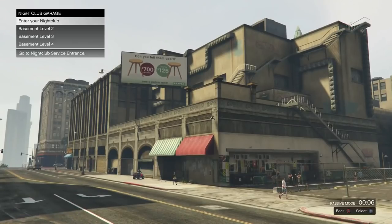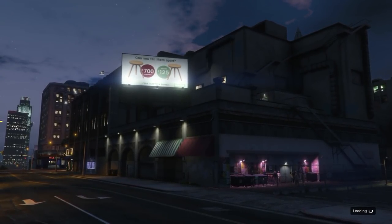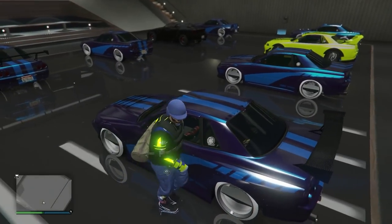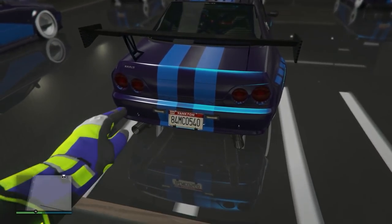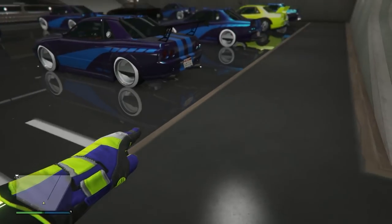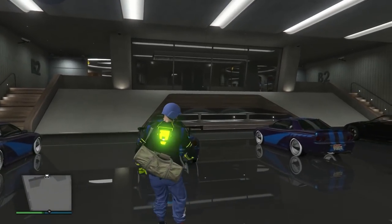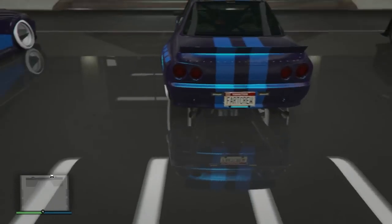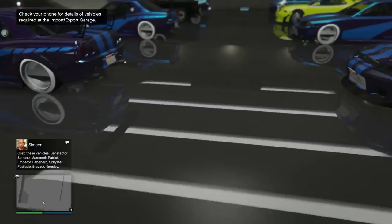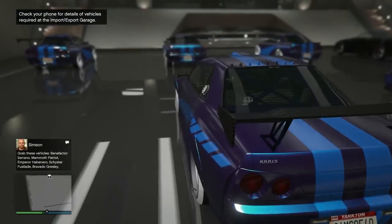This is me outside of my nightclub. The first thing we're gonna do is clean dirty dupes. To do this you need a nightclub and obviously a car with dirty dupe plates. Now, dirty dupes — say you have a car with the generic plate 84 MCO, and another car with the same plate. If both cars had the same generic plate, those would both be dirty dupes. You cannot have two cars with the same generic number plate. Two custom plates is okay, but it's the generic number plates you need to worry about.